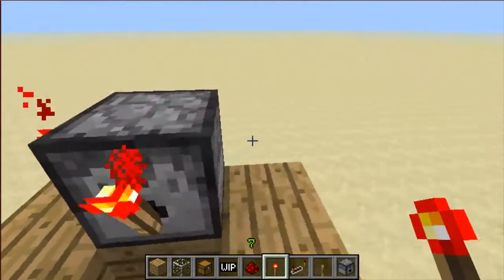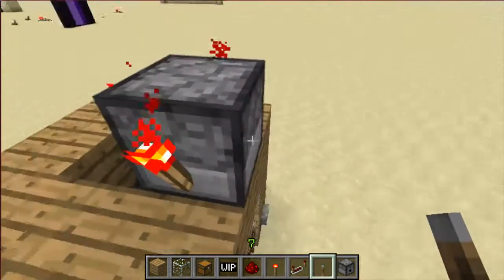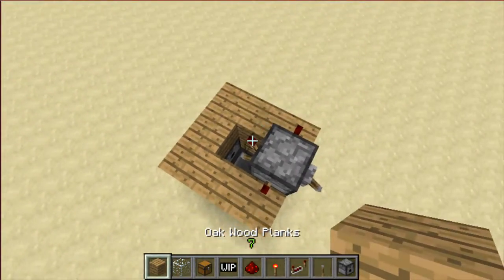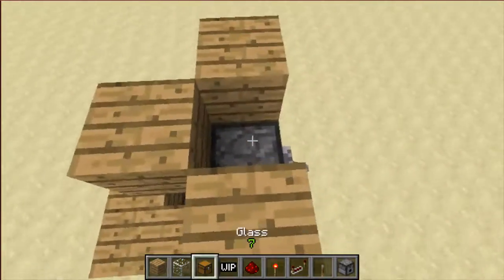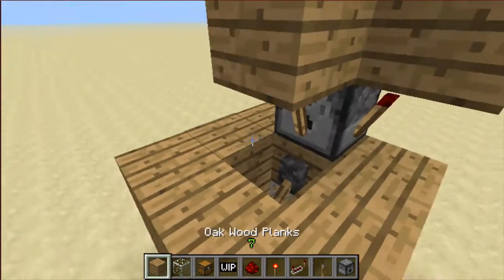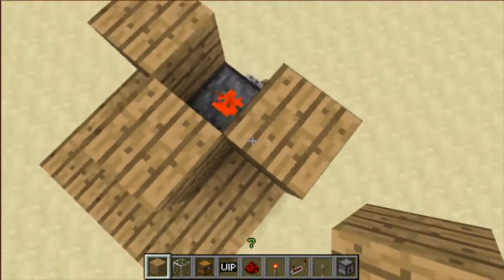And then we're going to build the super fast dispenser. Torch, torch, torch. Lever — power it. Lever on front — power it. And then you put the blocks all around. Redstone on top. Then you got to cover this up, just like that. And you are done.